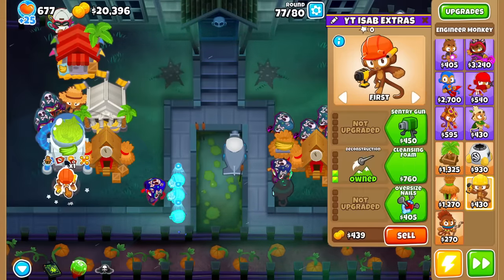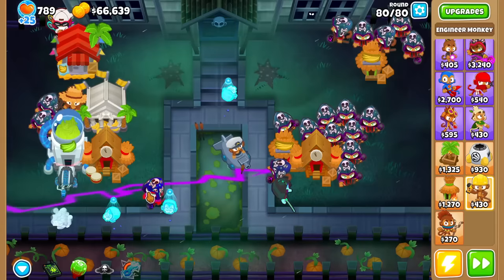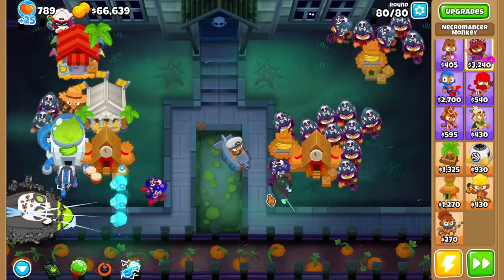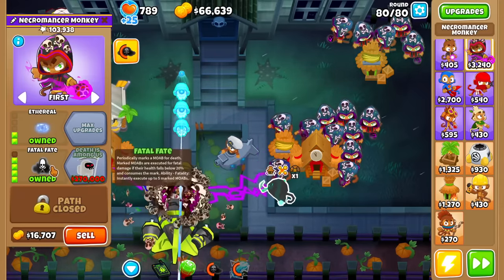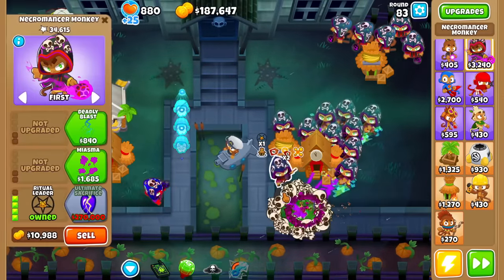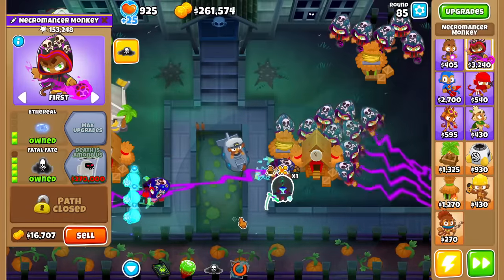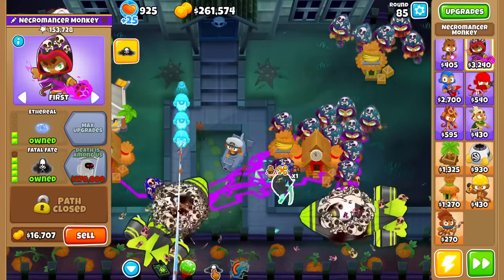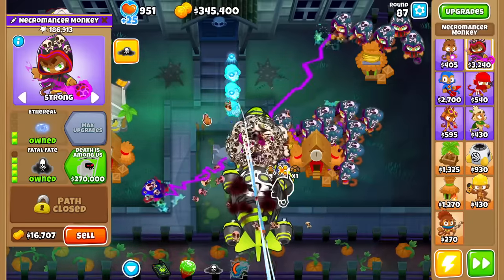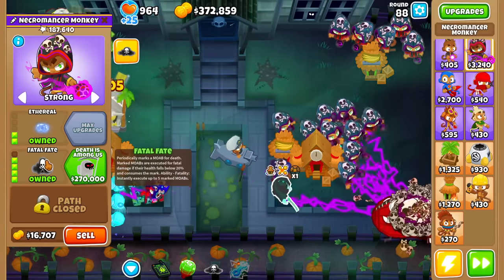Let's look at the Tier 5s - they're $270,000. They better be Legend of the Night levels. Let me get a Banana Central first to get the money accelerating. I want to see if the Mark of Death works on ZMGs. I used it and it does not seem to work on ZMGs - BFB only, it seems. Unless the attack itself gives the Mark. Oh, it does! The ability does not, but the main attack does. Maybe it's that the target had to be in range. Fatal Fate should definitely cost more than 7k, because this is pretty broken.